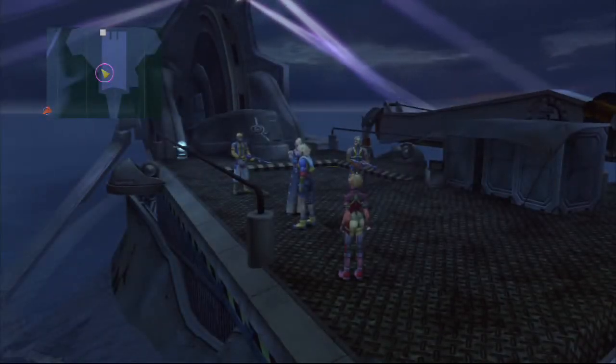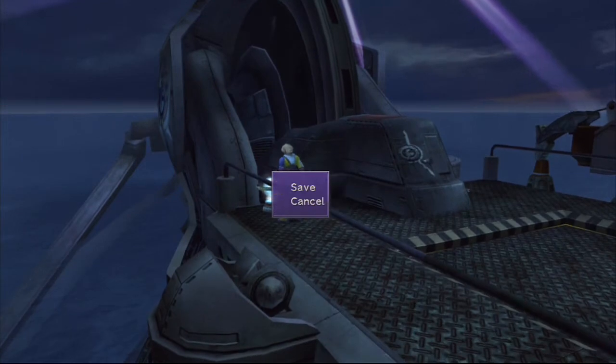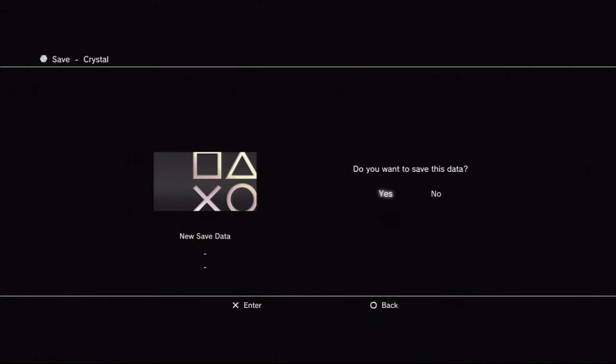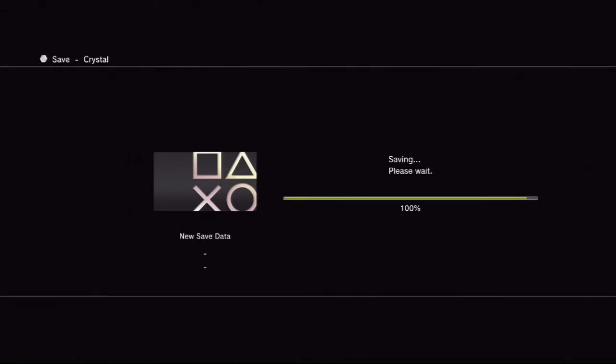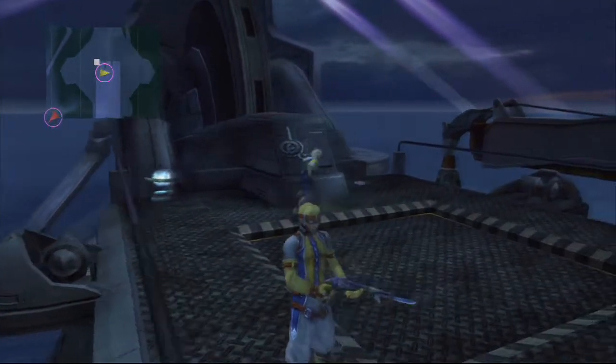Alright guys, so here's a save sphere. Let's hit that save sphere, of course. And look at that — that sexy blonde girl actually talks. Impressive, huh? We're actually going to go talk to her and see what's up, but we do have some things we can get while here. Our save is complete, so we're just going to talk to these people.